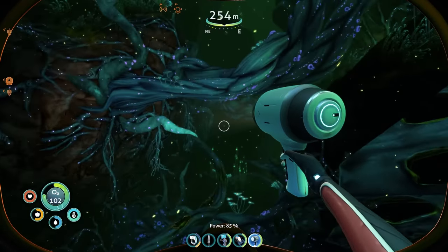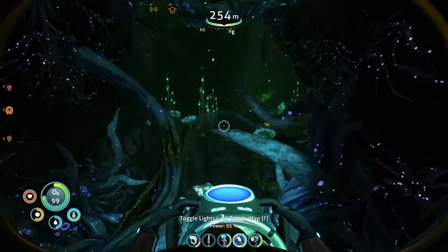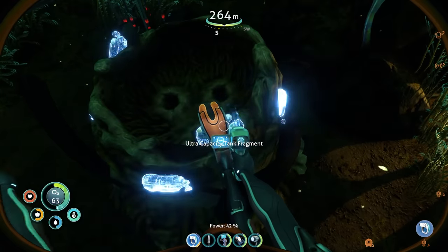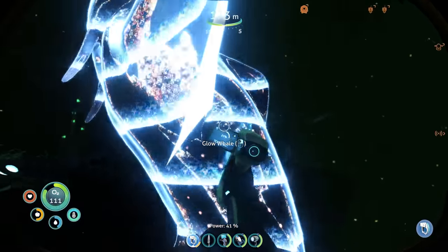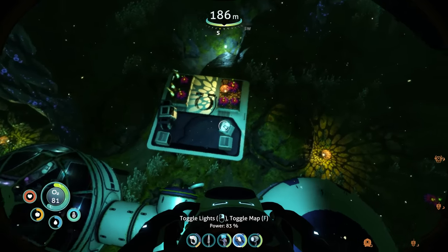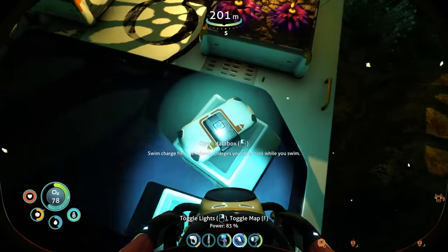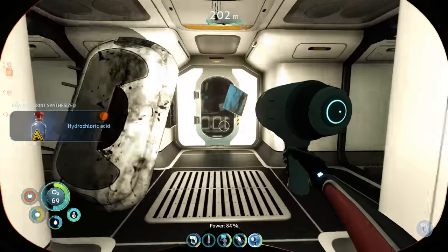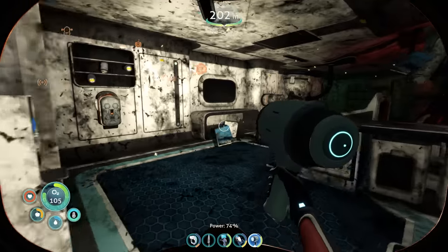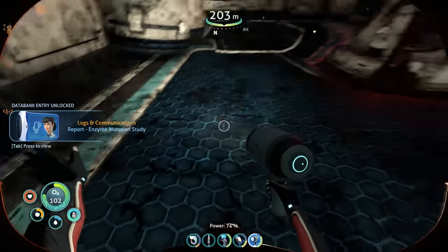I made it over to where she was last pinged from and went searching down in the depths. We got some more sea monkey nests over here. They're called glow whales and it doesn't look like it wants to eat me. After a little bit of searching, I managed to find something, but it turns out it's just an Altera base — Omega, to be specific. This place is really messed up — something bad happened here. It looks like some sort of reactor blew up in this room and destroyed the whole place.